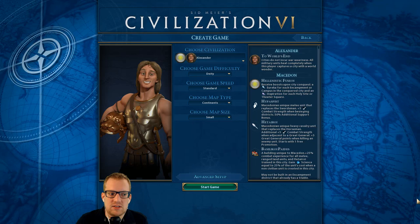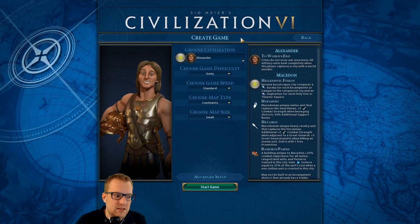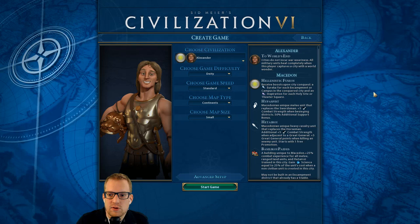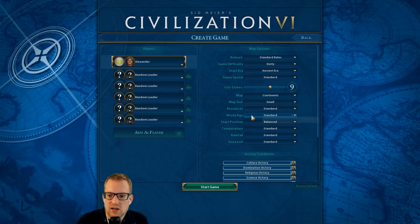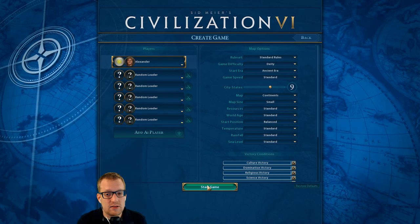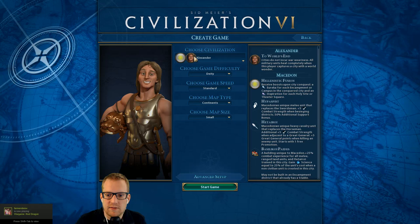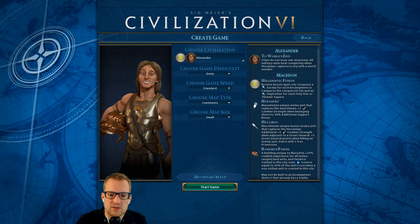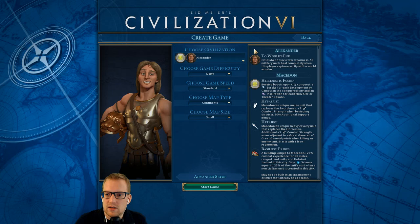Part of getting a militaristic victory is having very good science. You'll eventually get encampments which help keep up with science — you get extra experience like barracks and armories, plus science equal to 25% of the unit's cost. But you can't rely on just these two; you still need campus districts and social policies. A lot of times people like Pangea for militaristic victories, but I'm sticking to continents. The one change I'm making is the start position — on the balanced start position you get early horses and iron, which are nice for early inspirations.